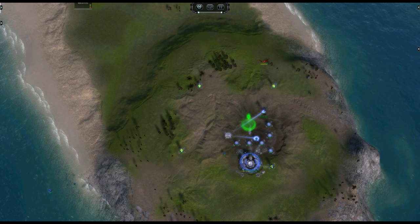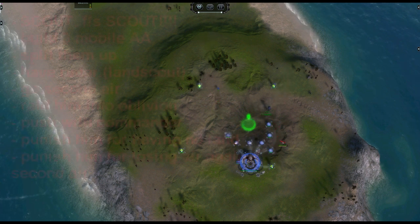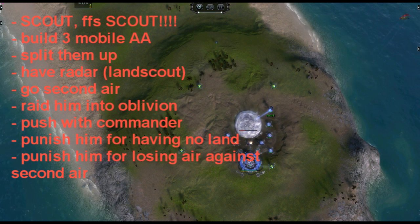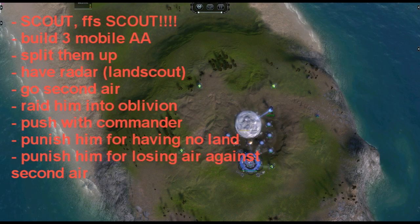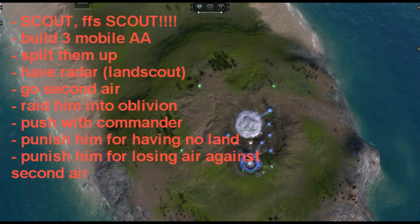Once you see the bomber, if you do not plan to go for early air, you should always have a scout in front of your base. It's also a nice trick to send your scout next to unbuilt mass extractors, because your opponent might think it's an engineer and waste a bomb on it. Once you see a bomber, cancel everything being built in your land factory — do not finish a half-built engineer. Cancel everything immediately and build three anti-air, and make sure they're not all directly in front of your factory so one bomb can't kill all three.